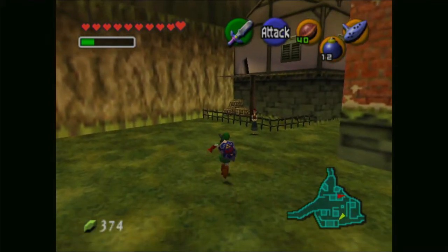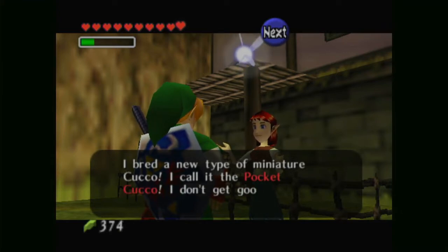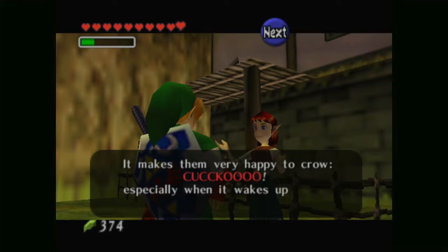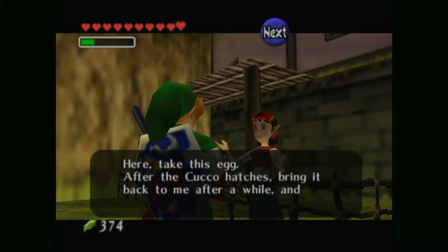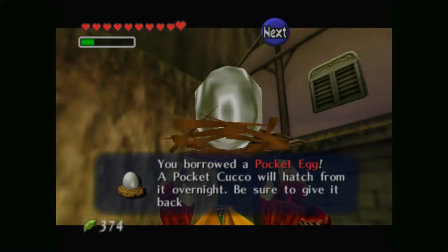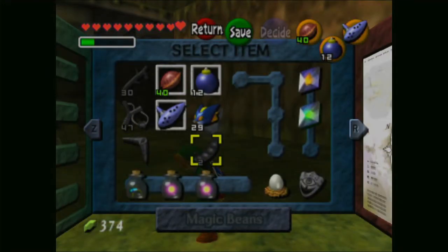Let's go talk to Anju, who no longer has chickens — he's bred a new type called a pocket cuckoo. He asks if we'll take the egg, hatch it overnight, and bring the cuckoo back. Yes, I will. So we borrowed a pocket egg — a pocket cuckoo will hatch from it overnight. Be sure to give it back when you're done with it.